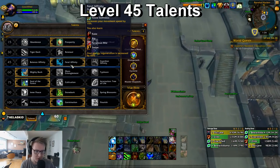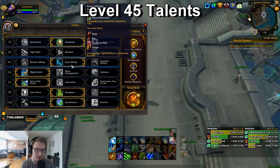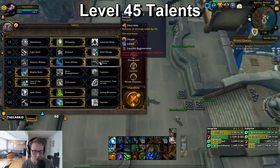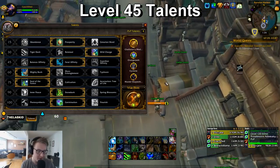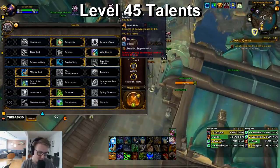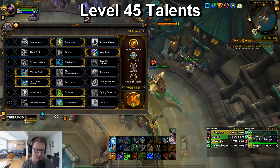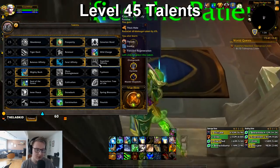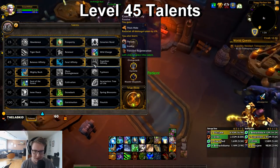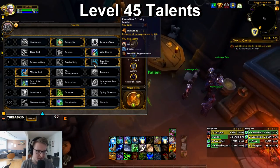In 2v2 I play Feral Affinity a lot because you can't get punished as hard, so you can play really aggressive, do a lot of damage, get a lot of stuns off, and have more movement speed to kite. In 3v3 you mainly go Guardian Affinity and play more passive, maybe go for Cyclones. But most of the time in 3v3 you're going Guardian Affinity, and most of the time in 2v2 you're Feral Affinity — though Guardian quite often in 2s as well.